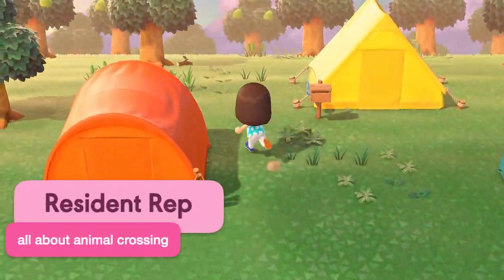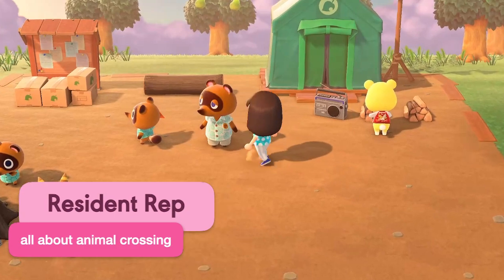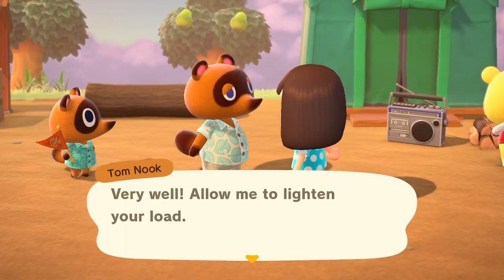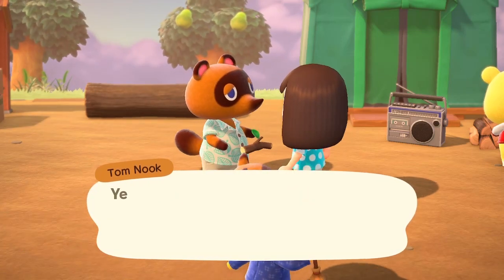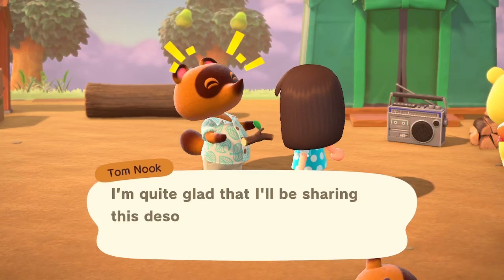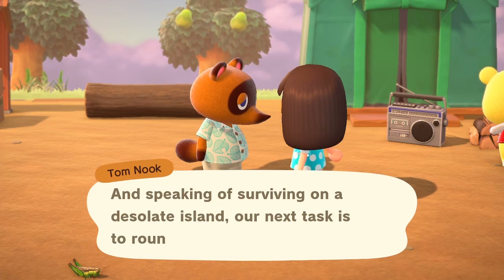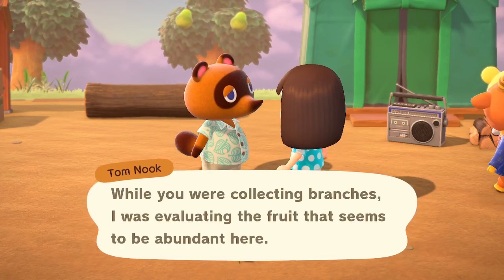First off, you're a resident representative. This is the person who starts the Animal Crossing game for the first time, and this person also decides all the attributes of your island. If you will be sharing a Switch console and this game with someone or with your family, make sure your resident rep will not go MIA on you. A lot of the progression of the game relies on the resident rep unlocking and reaching the in-game milestones.